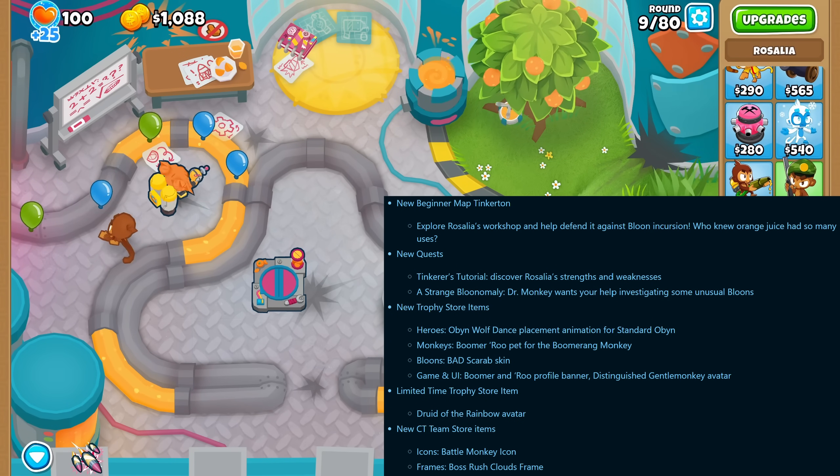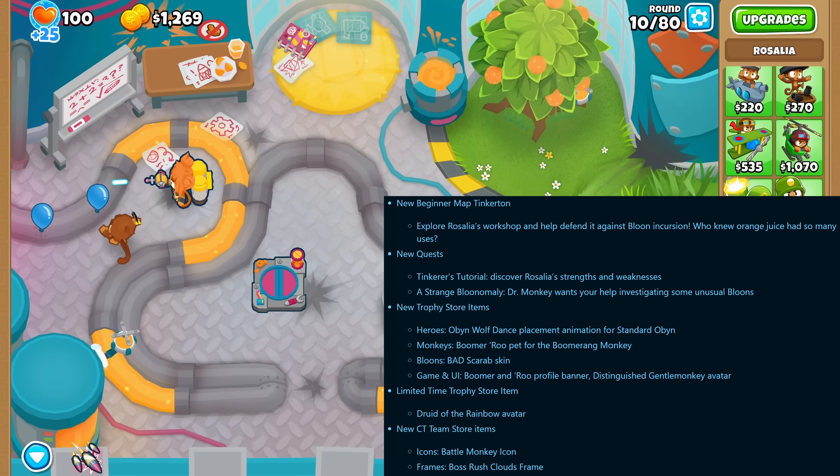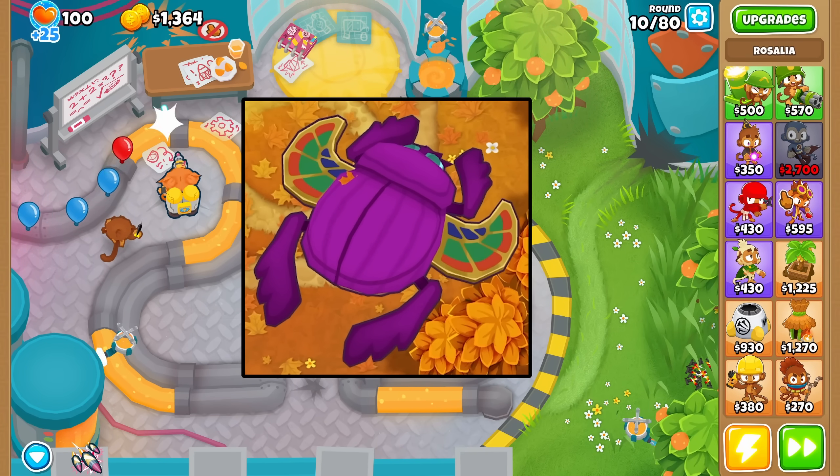There's a new map called Tinkerton made just for the new hero, and there are also two new quests added to the game. There are also some new cool trophy store items including the craziest bad skin we've ever seen.